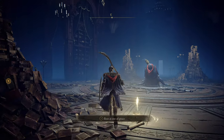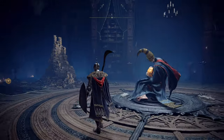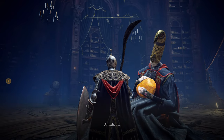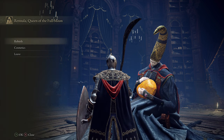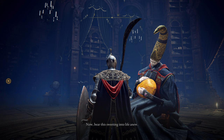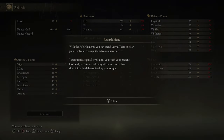Here you will fight the boss Rennala, and upon defeating her you will get the Great Rune of the Unborn. This item's effect allows you to use a perfect rebirth, and after that boss fight you can approach her, interact with her, and trade a larval tear for the chance at rebirth. At this point, all of your stats will be brought back to where you started the game, and you'll have to redistribute all of your points back into skills in order to accept.